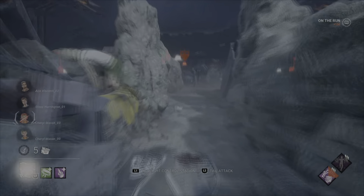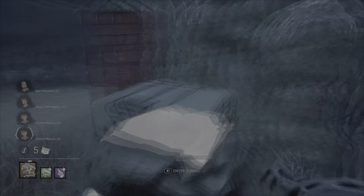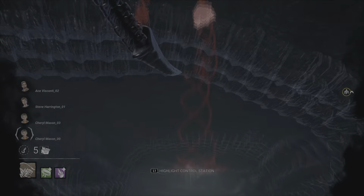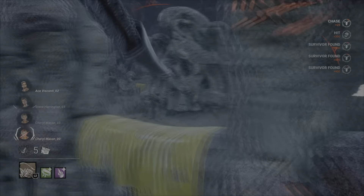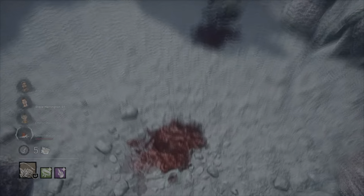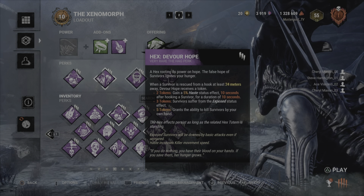We want to lean into Alien's power to get the most value out of it. That was a 24-second down with Lethal Pursuer. Now let's try the exact same thing with no perks using the Alien strategy: immediately mark the furthest-away tunnel, drop into the tunnels to get my tail ability early, and run around until I hear a progressed gen or survivor footsteps — and boom, down in 19 seconds. That is insane. No perks were needed for that.